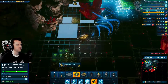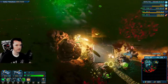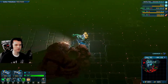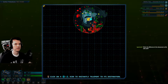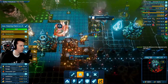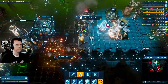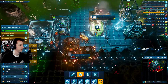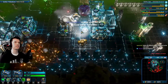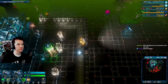Base is under attack. A building has been destroyed. The building that was destroyed was just an auto-turret - it's fine. Power is in the positive finally.